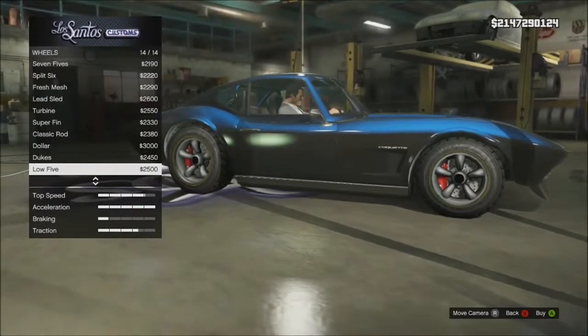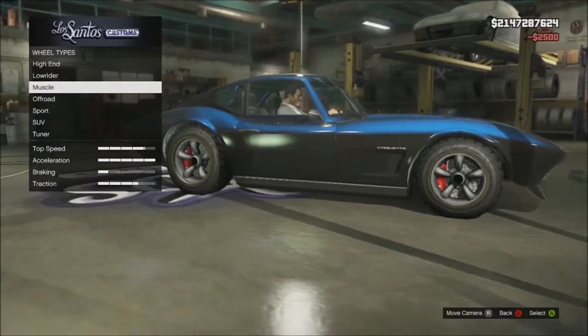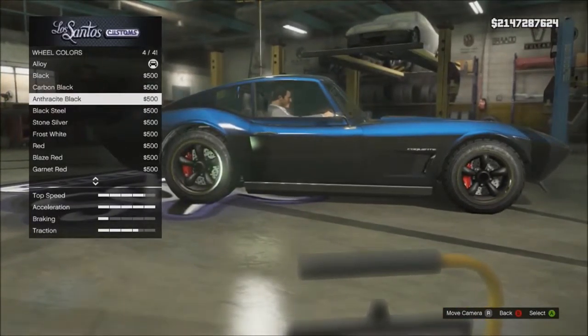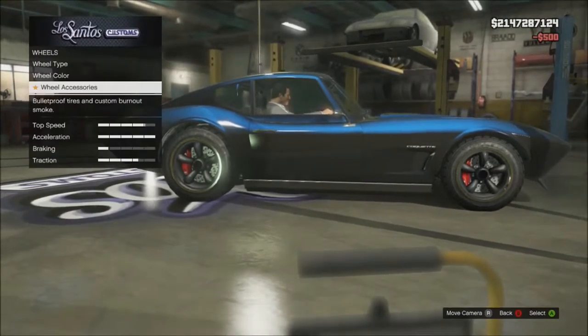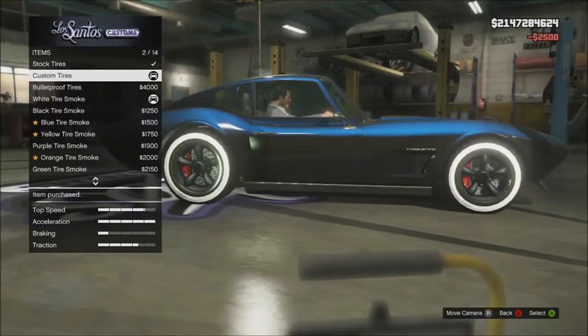I prefer the low fives over everything — beauty right there. Because then you can put a black steel color to it. Really good. Custom tires.